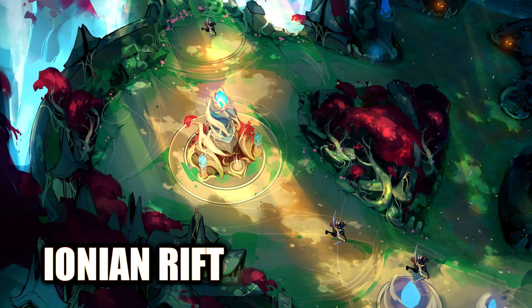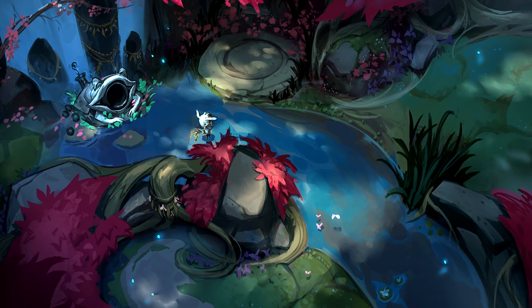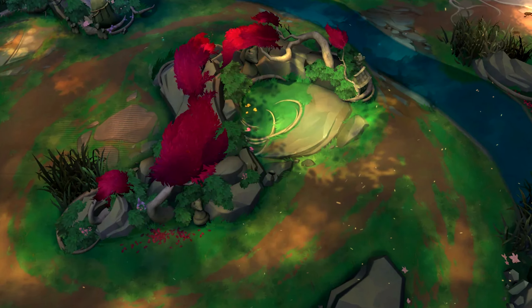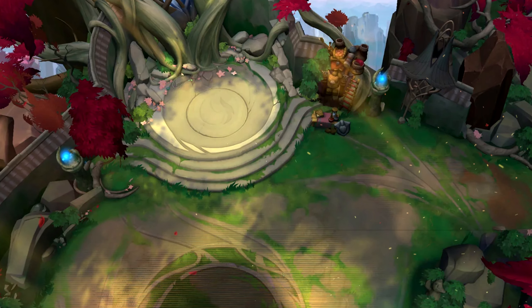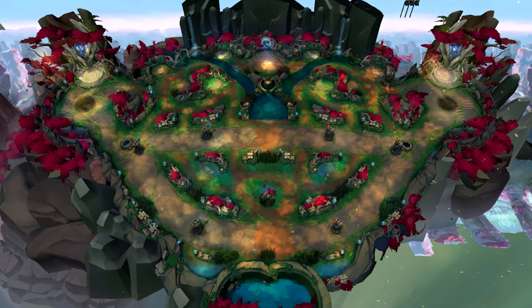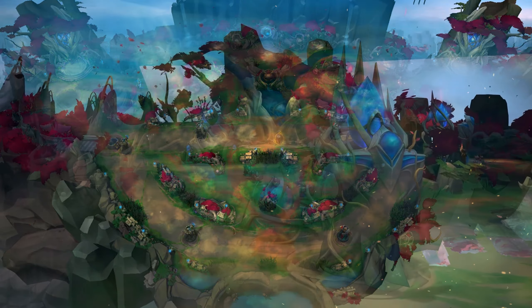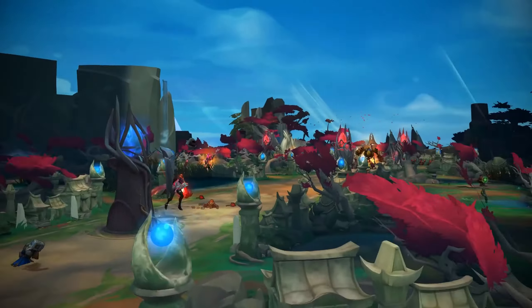Remember Nexus Blitz? Riot apparently doesn't — the mode that was promised to return this year but won't because of bugs, and because they focused on doing 3 changes to ARAM instead. But what if they used those nice assets they made for it and created an entire map skin for Summoner's Rift in the style of Ionia? It would've looked fantastic — the trees, the water, everything in that map looked amazing. Such a shame it didn't become a permanent mod and that they didn't use those assets again.